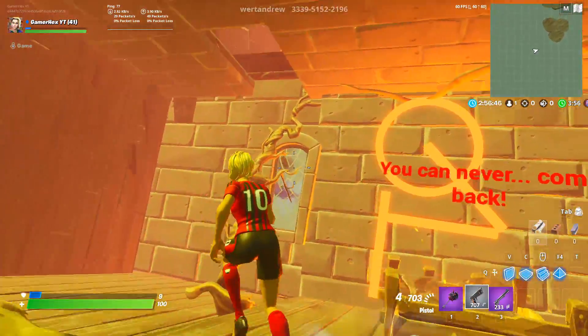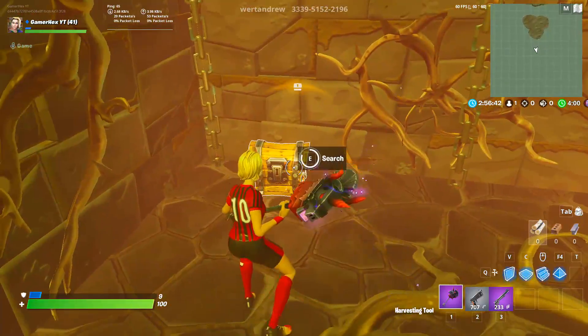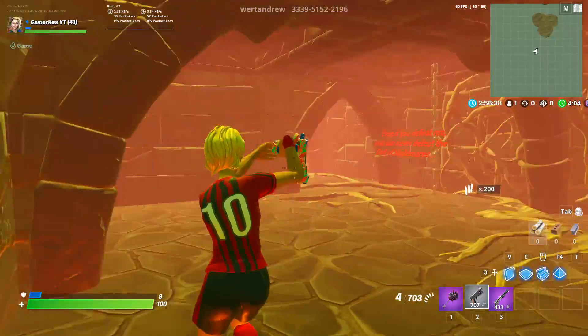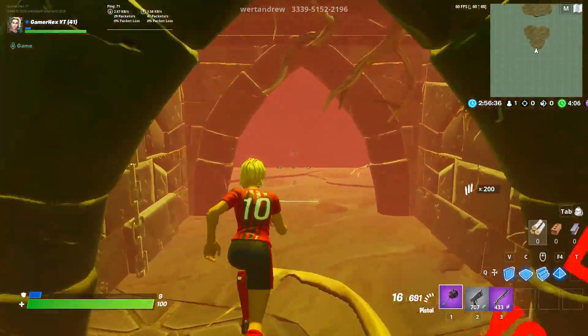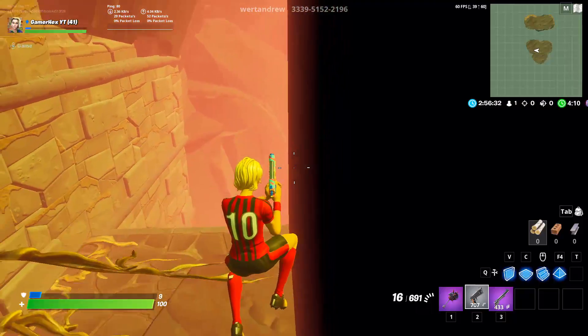Go down the stairs and from here you can go up like that. This chest will contain some ammo for you — get the chest and let's go for the second level, just by moving here.